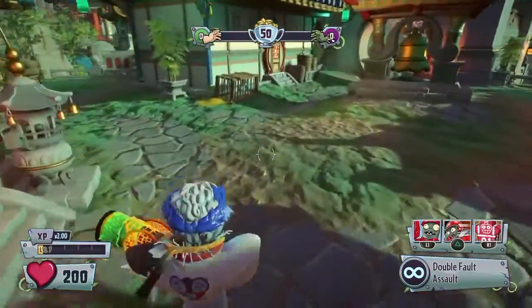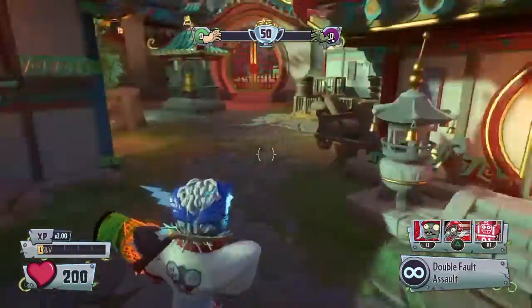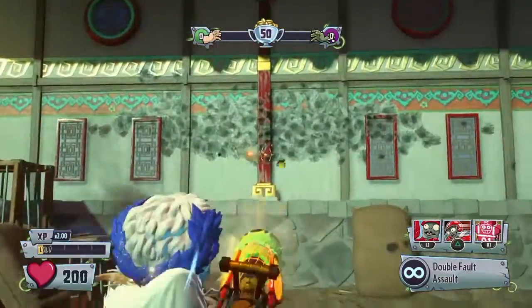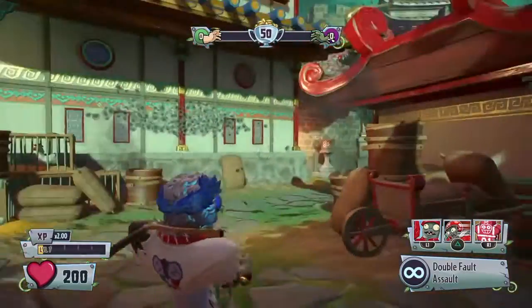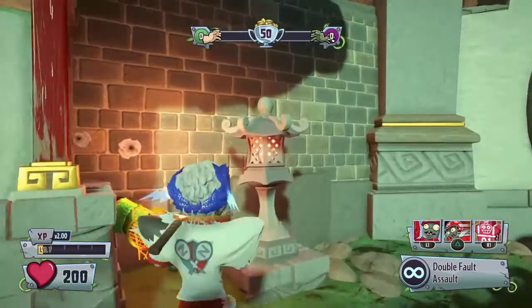What is up, this is Bobox999 and today I have another glitch video for you guys. This glitch is going to be showing you how to get into a building in Zen Peak, and I'm the founder of this glitch. Let's get to it.